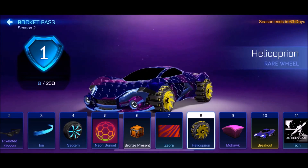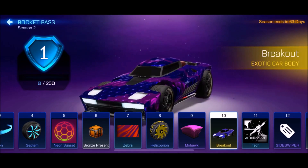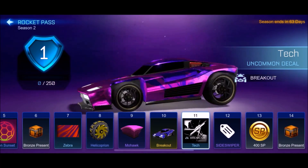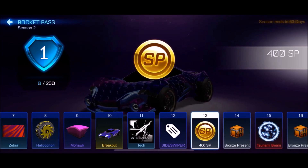Zebra — looks okay to be honest. Then we've got these wheels. A mohawk again, so you can get it twice. The Breakout is now in Rocket League Sideswipe — that's mental. We get this, quite clean. We get a Sideswiper title, that's pretty sick to be fair. And we get some SP right there — lovely.